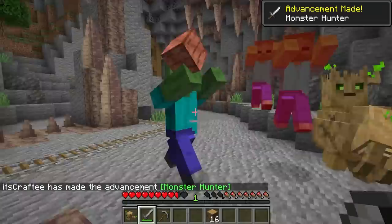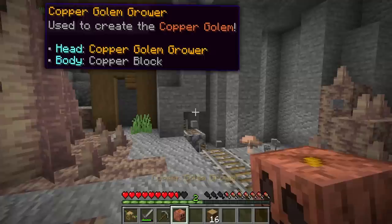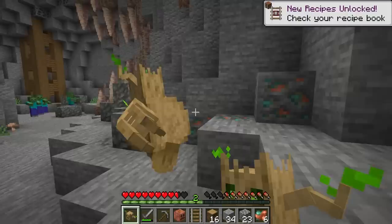This guy's got something. Give me what you got. Tree Stain, I'm a good guy. Help me, buddy! He's not helping me! We got ourselves a copper golem grower. Very cool. We can make a copper golem, just need a copper block. Just gotta do a little bit more chopping. There we go. I have a pickaxe, but I'm not going to use it.